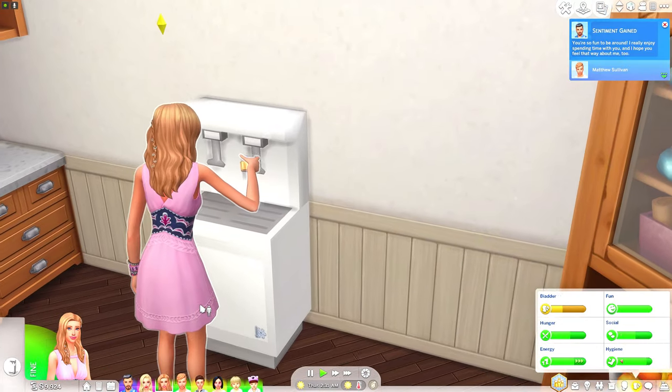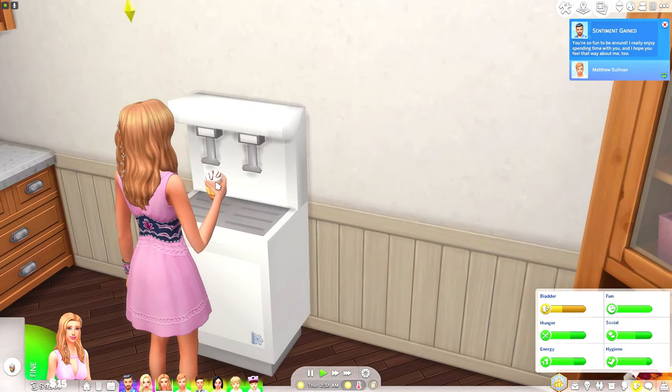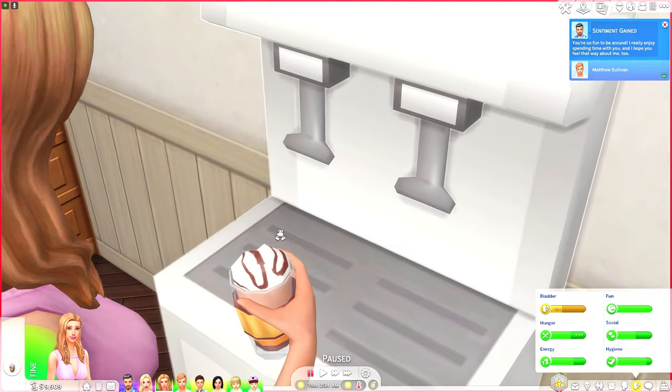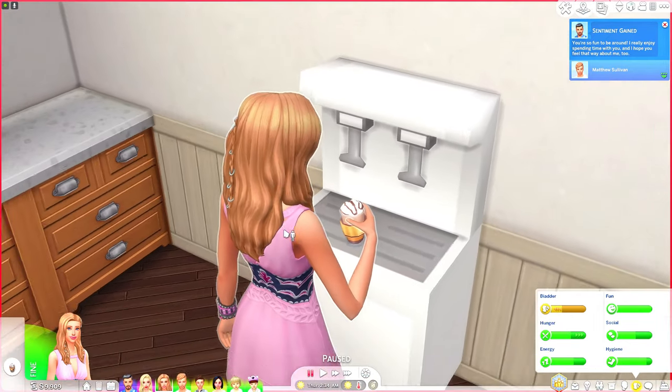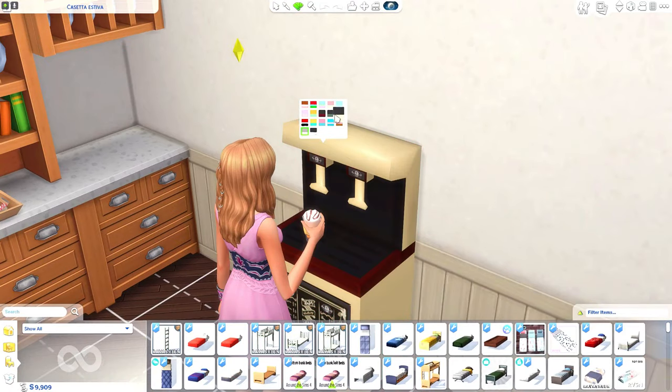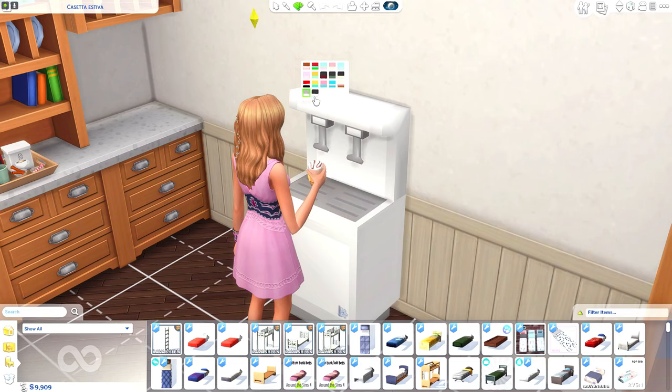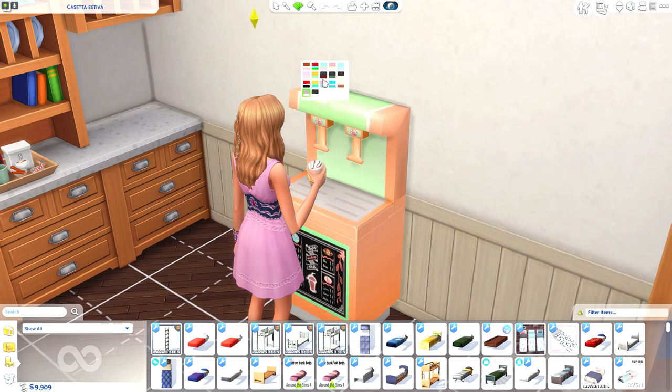She's going over here to get her little drink. This animation is just super cute, y'all — that looks so freaking yummy. And you've got different color variants, so if you wanted to create a cafe and plop this in there, you've got some different variants to match your theme.